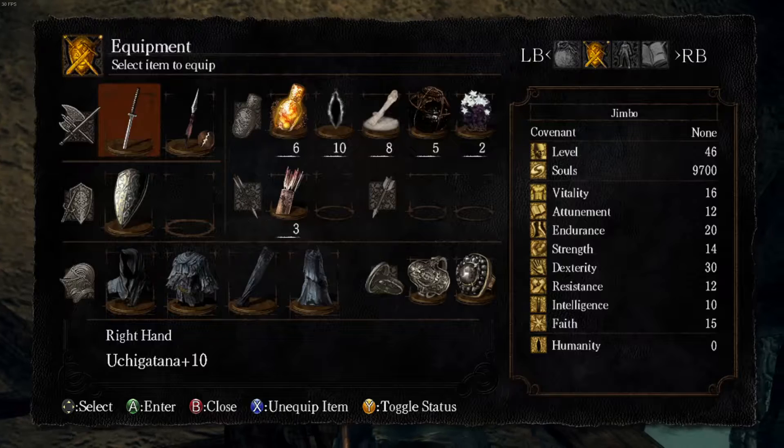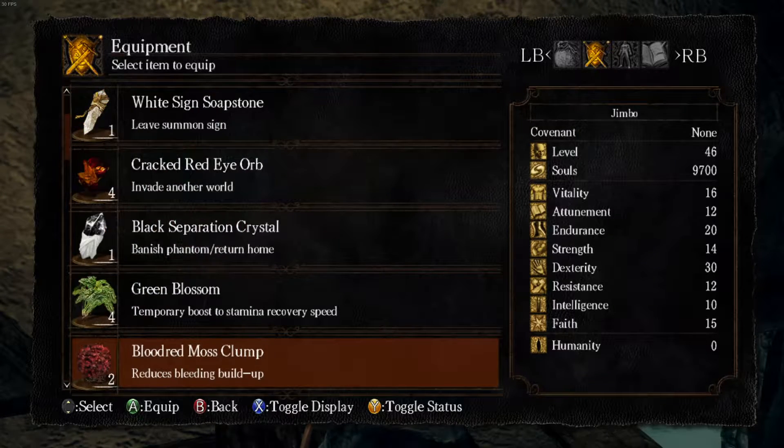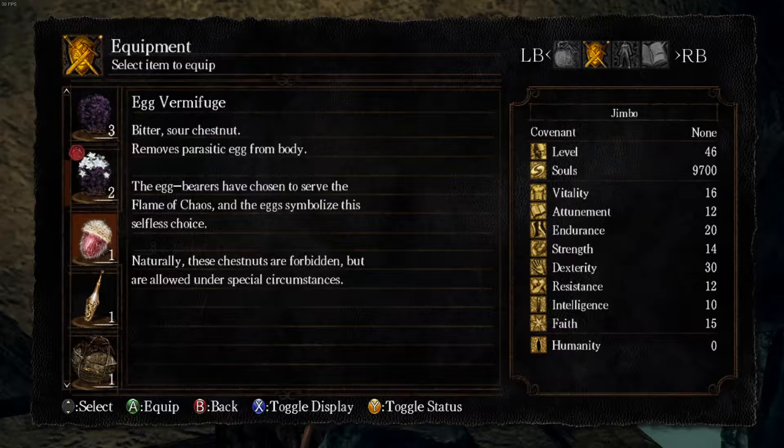Egg vermifuge — removes parasitic egg from body. The egg bearers have chosen to serve the flame of chaos, and the eggs symbolize this selfless choice. Naturally these are forbidden, but are allowed under special circumstances.